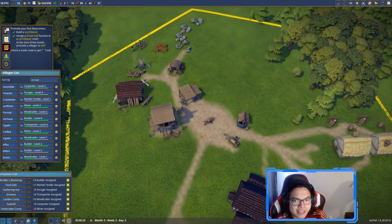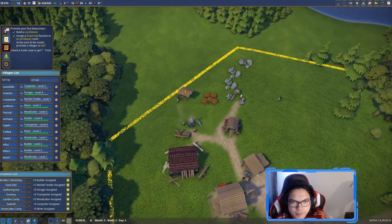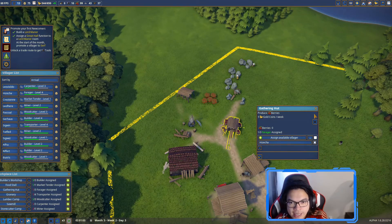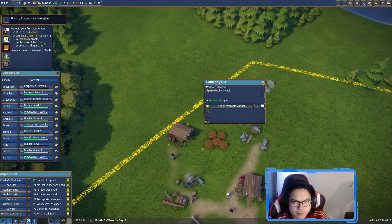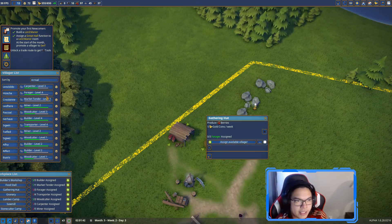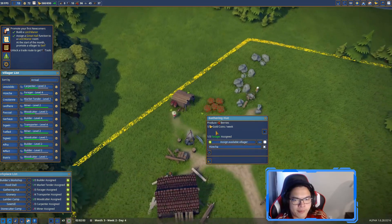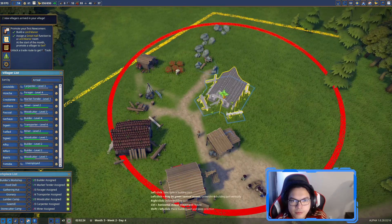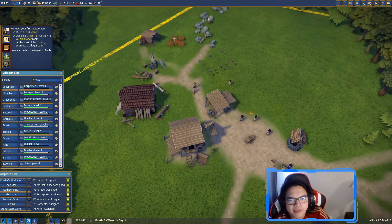Everyone's happiness is quite okay, not the best. We just have to remember who is working where - it's Isaac. We're going to deconstruct the gathering hut - it automatically reassigned workers without me needing to click anything, which is great. Now we can build the warehouse, and two new villagers have arrived again.